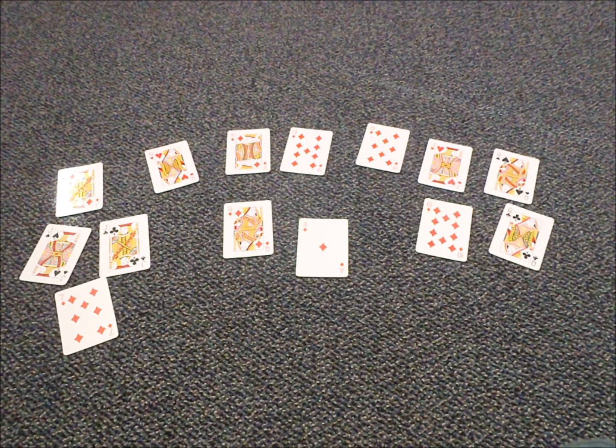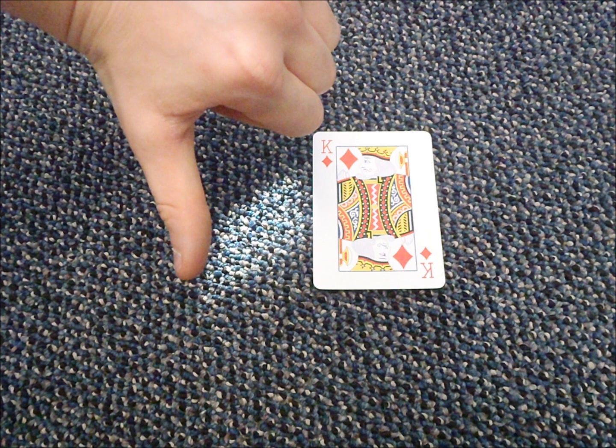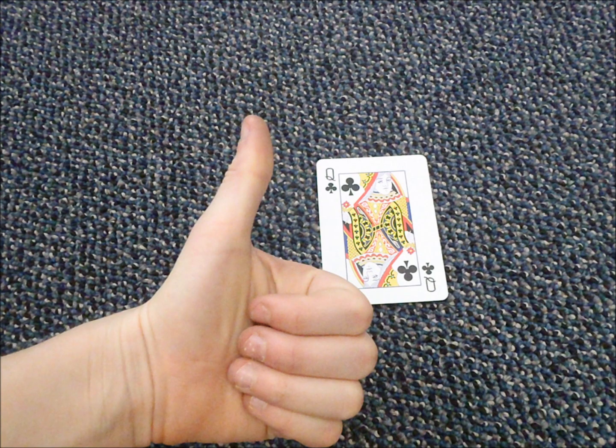The trump cards are diamonds, jacks, queens, ace of diamonds, and king of diamonds. And a king is not the highest card like in most card games — the queen of clubs is. And the trump can take any card.